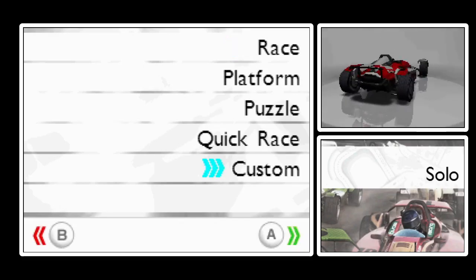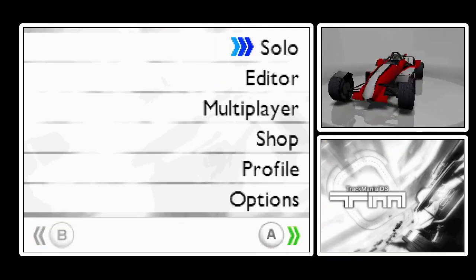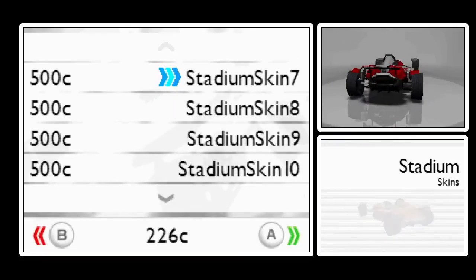Quick race just picks a random track. Custom are the stages we've made. Editor we've seen. Multiplayer is multiplayer. Shop-wise, you can buy a bunch of different skins.